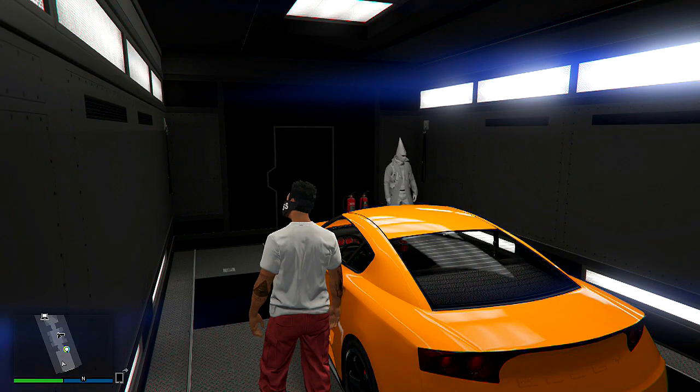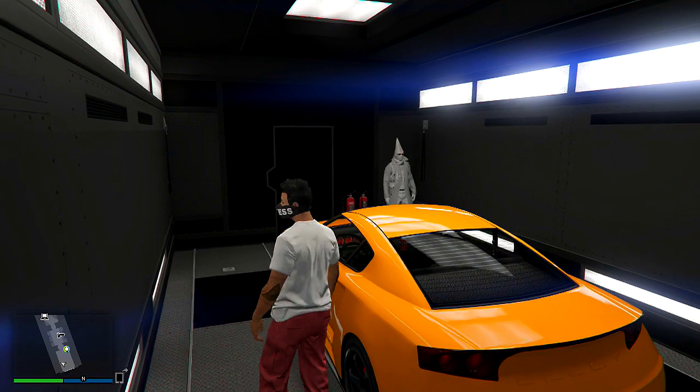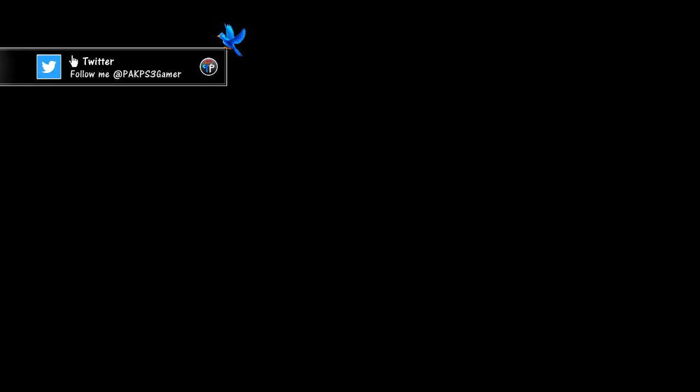Once your friend sees your car as invisible, you guys want to simply walk outside and then walk back inside the MOC. Simple as that. You guys should then have a black screen inside the MOC — that's where the Lester and white session step comes in.